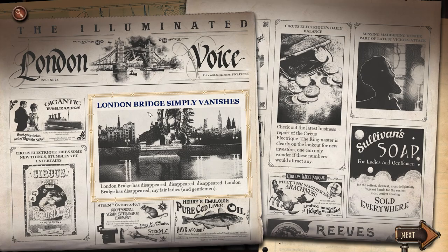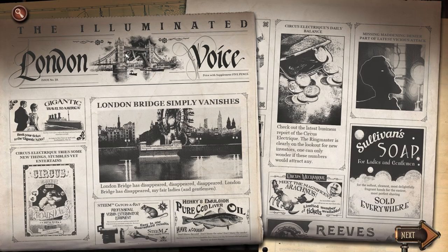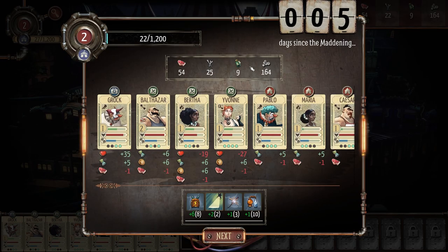A new newspaper: London Bridge Simply Vanishes. That's kind of cool — this is the story one, giving you a little background. We consumed a little food and used a lot of resources, but we came out on top. We took a lot of damage on our heroes though — we're slowly leveling up.